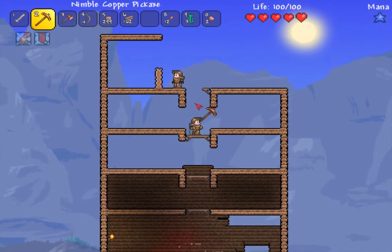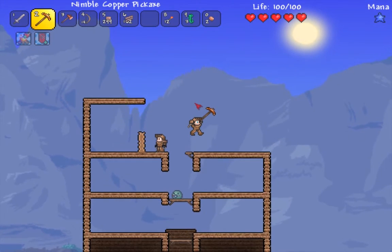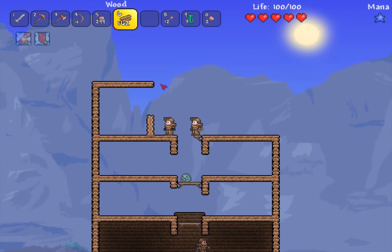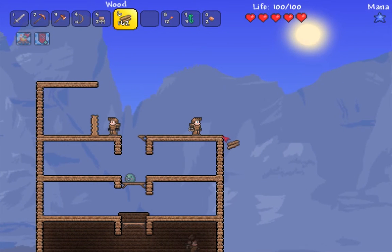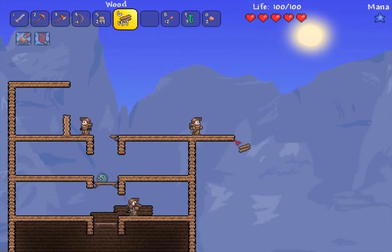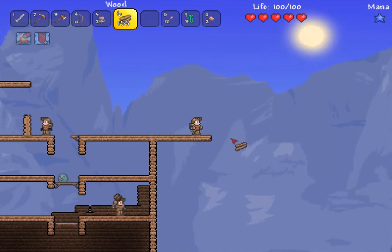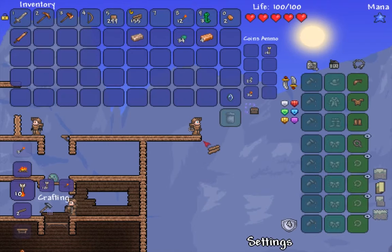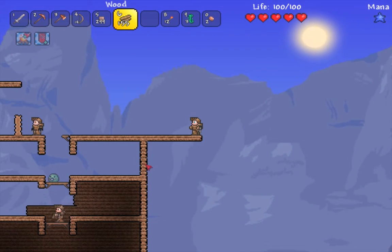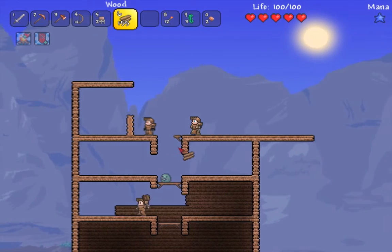Do we wanna go any higher or should we just build a roof on this bit? I was gonna just build a roof. Just build a roof for now. We might wanna extend it later on, so don't go and make anything fancy. There's a balcony.